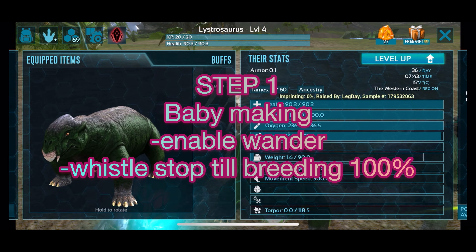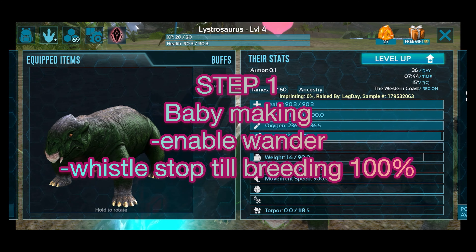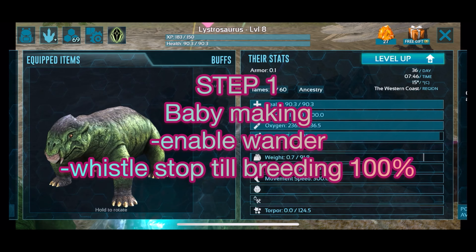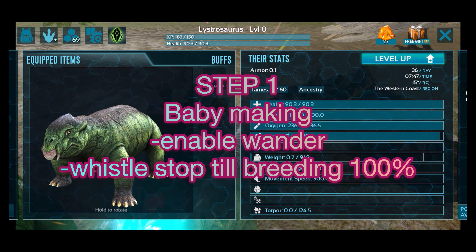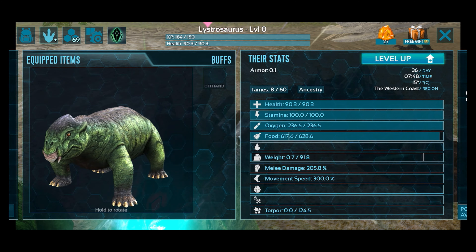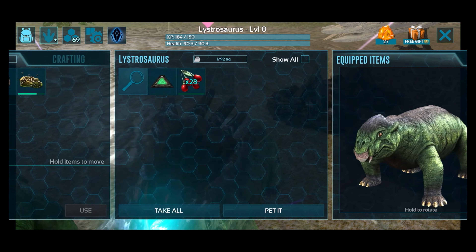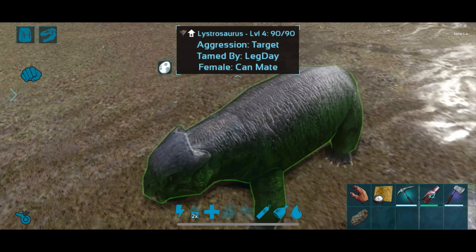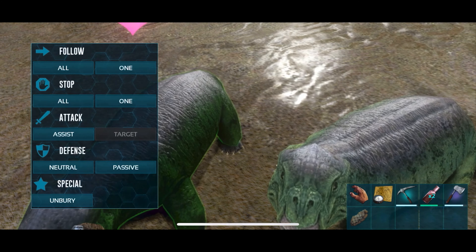Taking it from the top: you get them together, spam whistle stop while they are both on wander until that bar hits 100% and an egg pops out. It's going to take a different amount of time depending on one, pheromones, and two, the type of tame — smaller creatures usually are faster while bigger creatures take a bit longer.